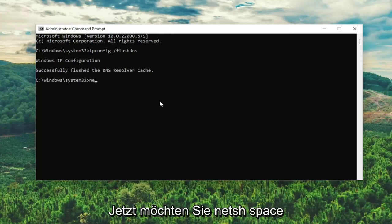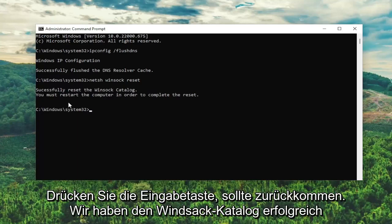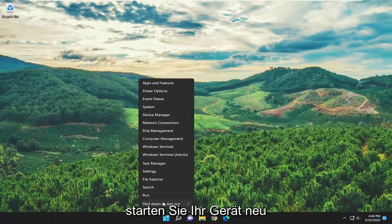Now type in netsh winsock reset, exactly as you see it on screen. Hit enter — it should come back with 'Successfully reset the Winsock catalog. You must restart the computer in order to complete the reset.' Go ahead and close out of here and then restart your device.